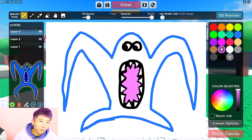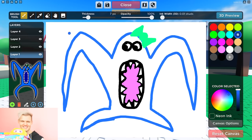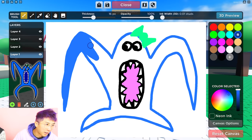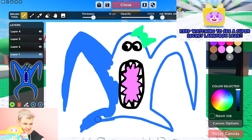Now I gotta shade this in. Always when you're drawing, use good shading — that's what separates a pro from a noob. Always shade! Justin is a pro, guys. I'm a pro artist — I will be in a museum one day, that's my dream. Now that bow tie — it's kind of light green, light blue. Keep watching guys, we got that brand new Lanky Box merch to draw at the end!